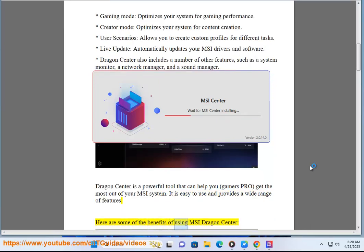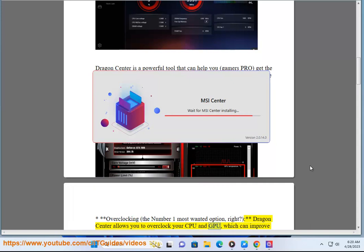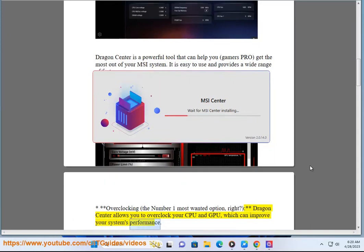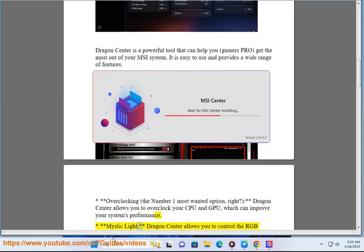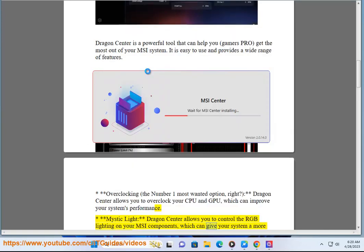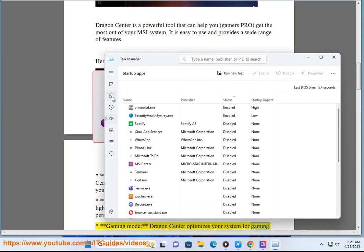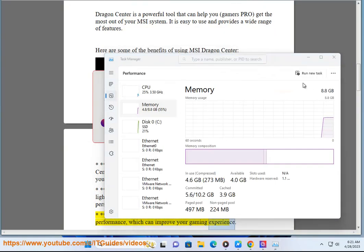Here are some of the benefits of using MSI Dragon Center. Overclocking — the number one most wanted option — Dragon Center allows you to overclock your CPU and GPU, which can improve your system's performance. Mystic Light allows you to control the RGB lighting on your MSI components, which can give your system a more personalized look. Gaming Mode optimizes your system for gaming performance, which can improve your gaming experience.